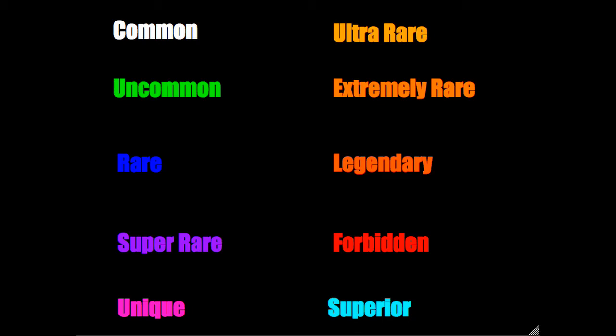Next, we move on to the three tiers of orange weapons. We have light orange, which are super rares — kind of low-tier legendaries in a way. Then we can talk about oranges, which are the middle tier, and dark oranges, which are better.